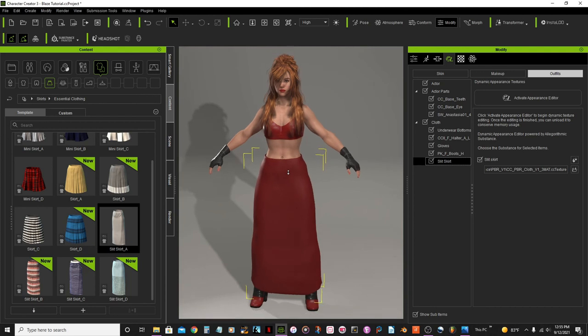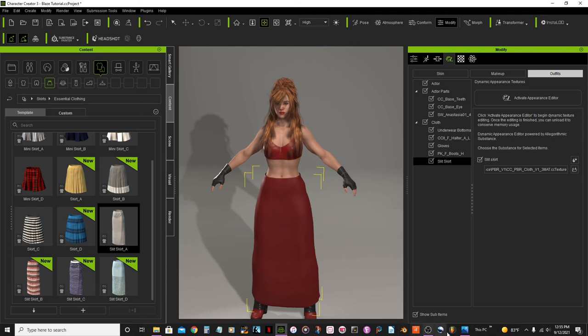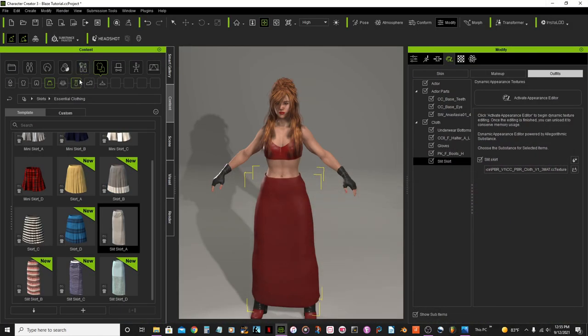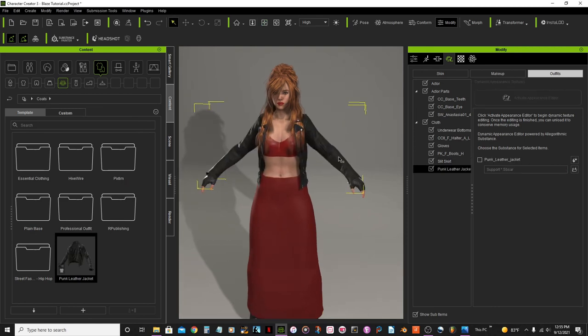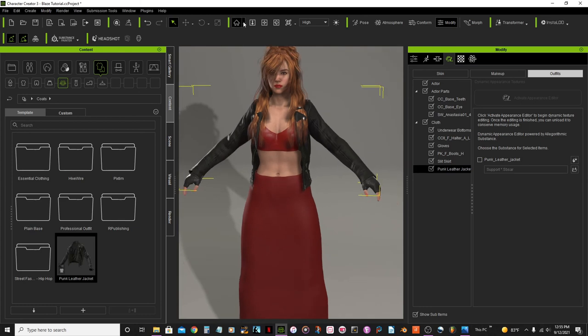Now that's done, I think the last thing I need to do is add her jacket. I'll go to coats and select this leather jacket. That looks awesome.